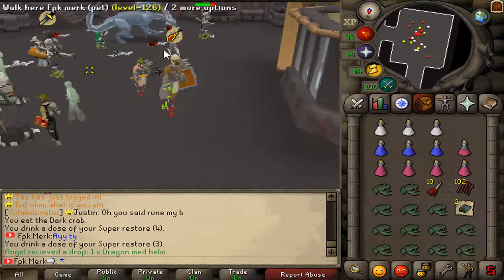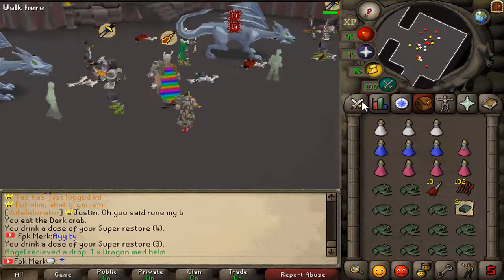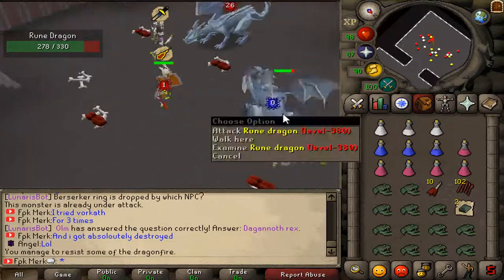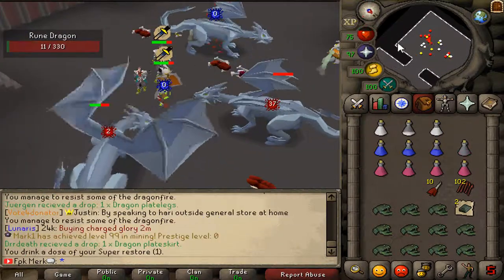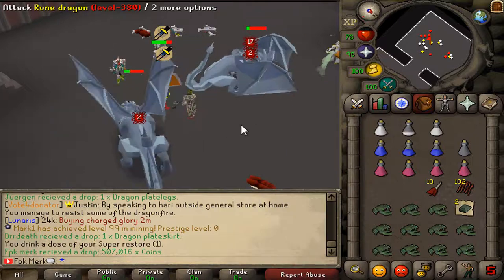As you can see guys, it's totally packed here — many people are killing them. Let's see if we can kill a few. We are killing Rune Dragon now. We just finished up killing Rune Dragon and we got 500k coins.